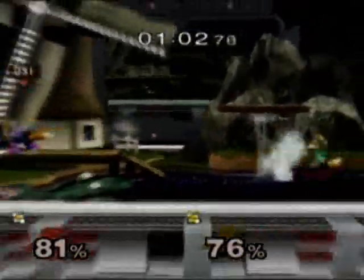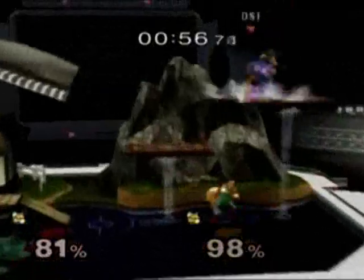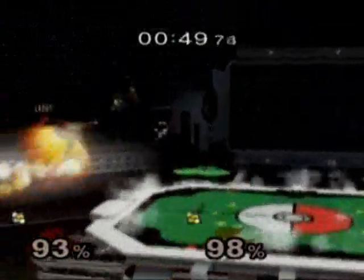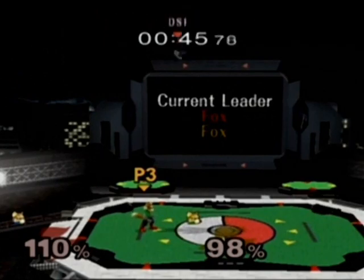Now they're both within very solid kill range. One up smash will end the match for either person. Both players play it carefully. Nice up smash — it is enough. Eddie takes it.